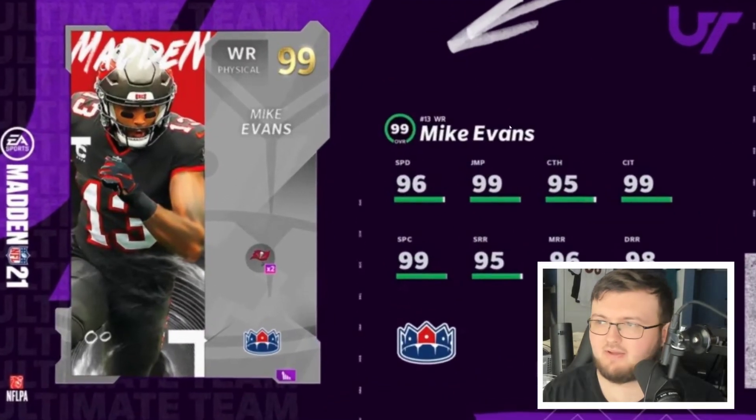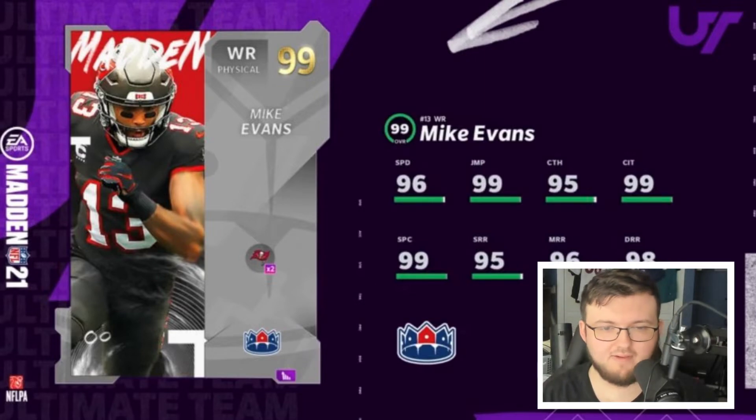Next we have Mike Evans coming in at 96 speed, 99 jumping, 95 catching, 99 catching in traffic, 99 spectacular catching, 95 short route running, 96 medium route running, and 98 deep route running — another really really good card.